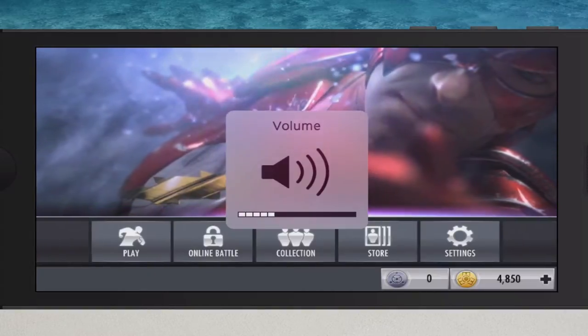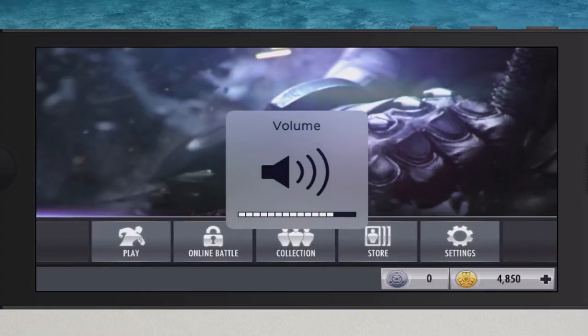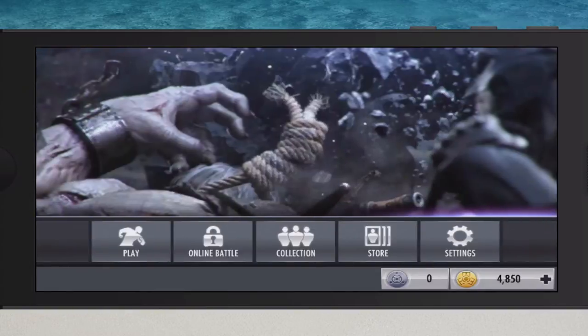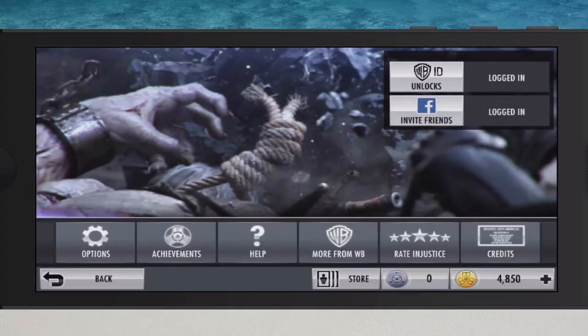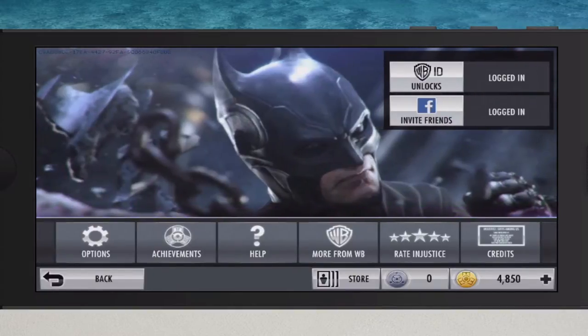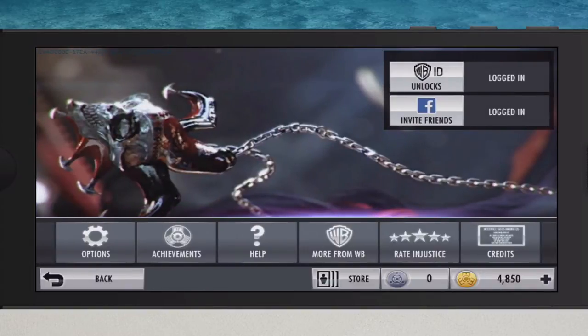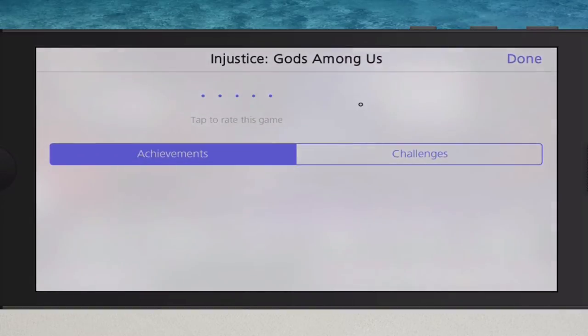You can see there's a new interface — you've got the Play button and then you've got the Online Battle next to it. To play online, you have to have played 10 battles to unlock it. So if you already have more than 10 battles played, you'll be unlocked right up front.